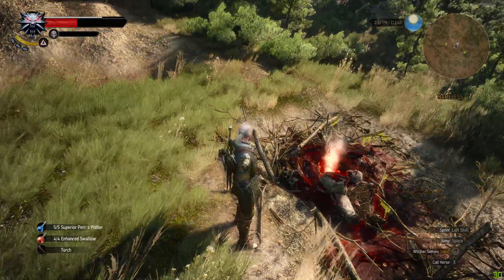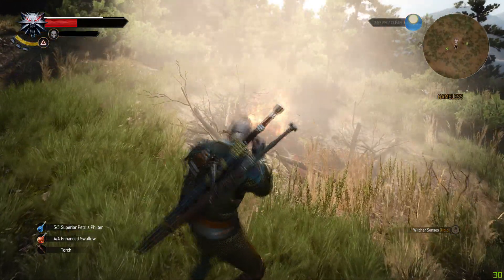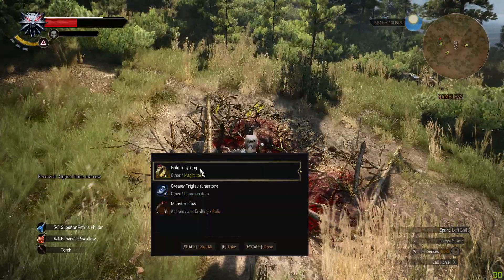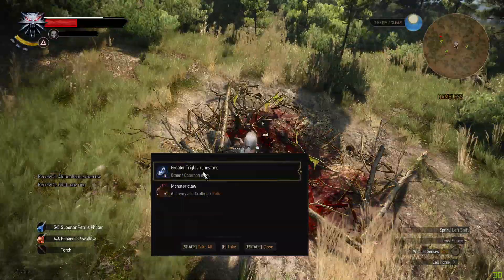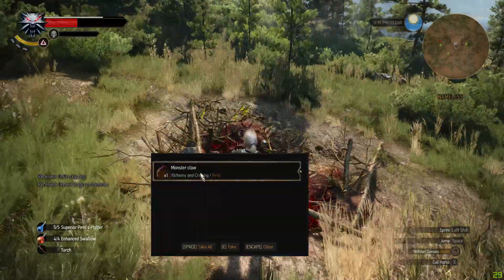You can use this indefinitely. Every time you destroy the nest and take items out 40 times, fast travel, meditate, go back and destroy the nest again. So you can repeat this indefinitely.